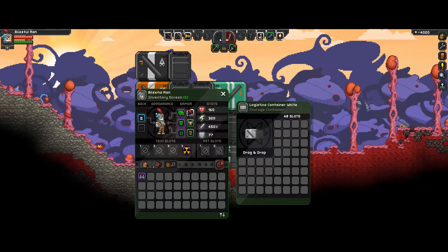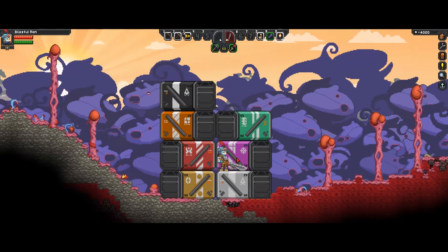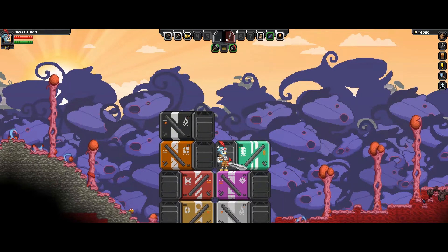Once again, this is Logistics Freight Containers by Lazarus78. There's not a whole lot more to show — it's 48 slots apiece. They do take up kind of a lot of space, but I really like the way they look. They've got a lot of flavor and some cool symbols on the side. I'll put a link down in the description if you'd like to download this mod. I hope you enjoyed — tune in next time for more Starbound mod spotlights. Thanks for watching, friends!